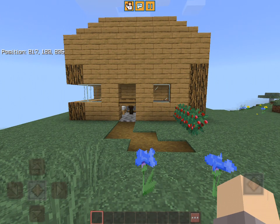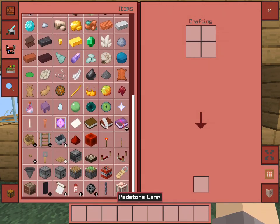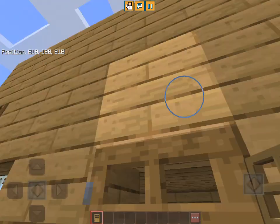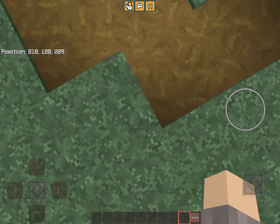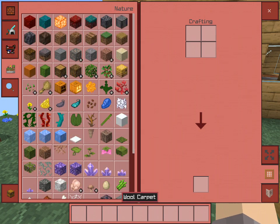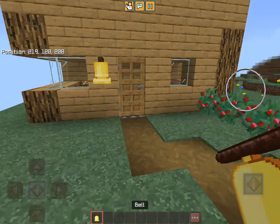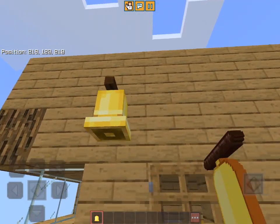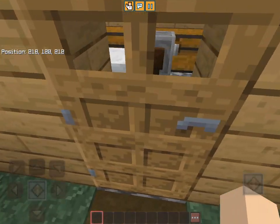Build hack number one: use a door instead of a trapdoor. If you see someone using trapdoors for doors, do them a favor and replace the trapdoors with a proper door. You can also place a bell above the door so visitors can ring it.